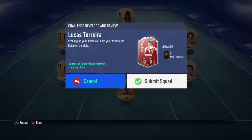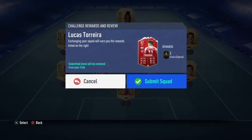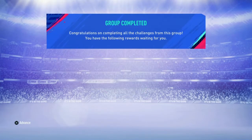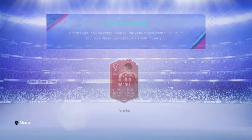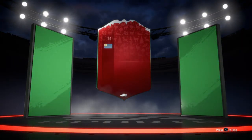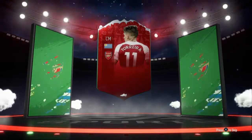That is going to be the SBC guys. I'm going to go submit it and look at the wonderful stats of Lucas Torreira. This SBC is honestly in my opinion an absolute bargain, costing you only 23,000 coins to get a really really great player in a really great league.